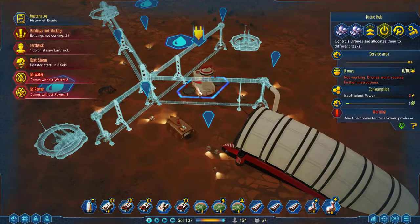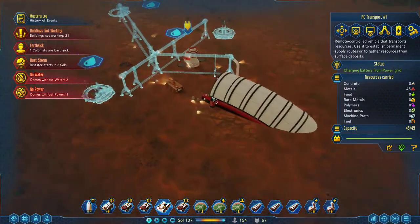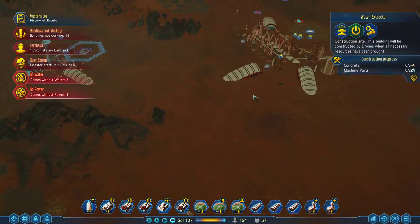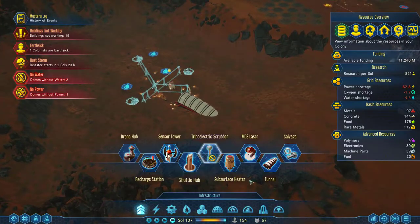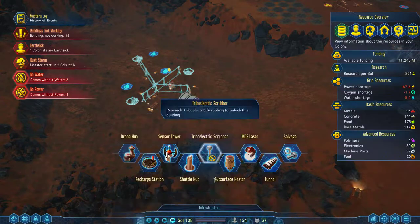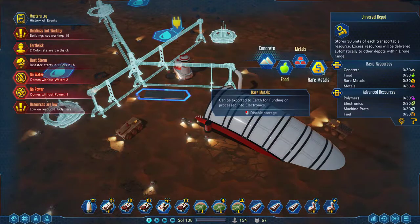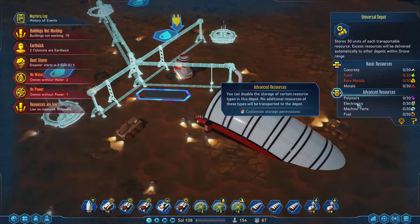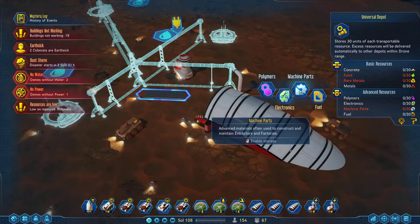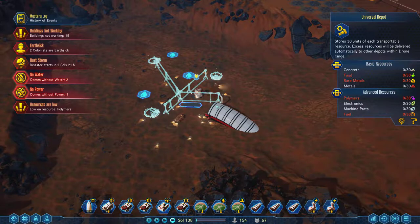We don't have metals down here. Can you unload here please? I need 18 concrete. We need to build one universal depot there. Build me one universal depot and I want to be specific with it — resources are low. It will not hold rare metals, it will not hold food. It will need to hold electronics and machine parts. Polymers it should not need, and shouldn't need fuel either. There — that's good, we'll do that.